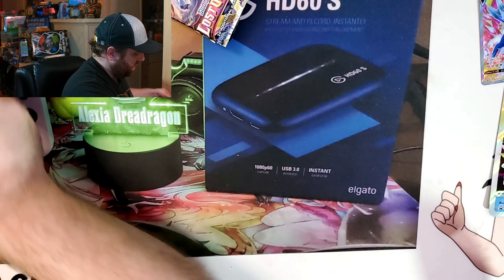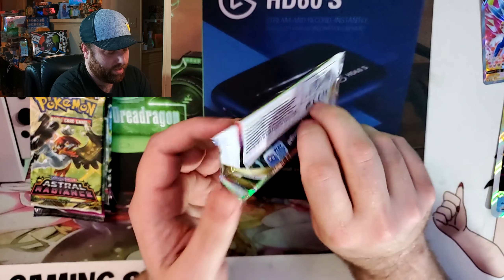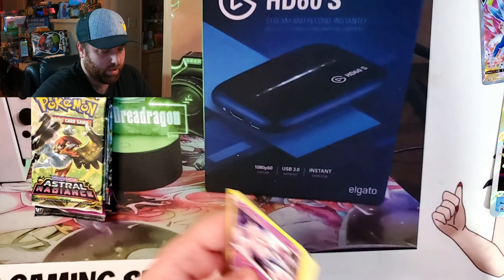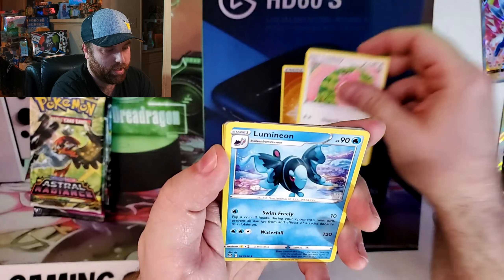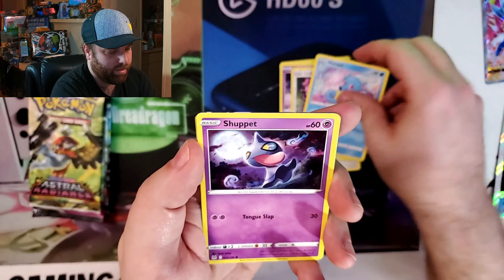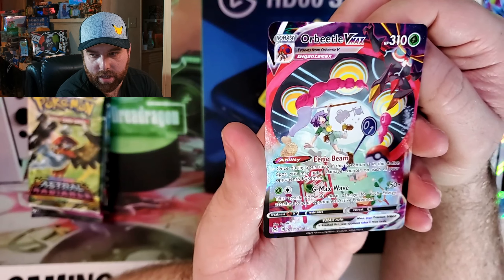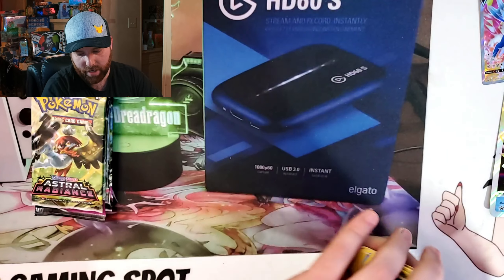Let's see if this Palkia pack can pull it off - we just need really anything better than a simple holo and this thing has it. Code card, one, two, three, and four. Energy, Nickle - oh, I think I'm already seeing something poking up over there! I think Palkia is gonna win it. Let's see how good - oh, the Orbeetle V-Max card! I'll take that - it's the trainer gallery one! I think I pulled this before in an earlier video, but having another one's not so bad. That's already a V-Max from the trainer gallery - Palkia has already won!